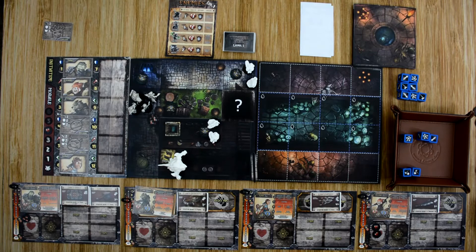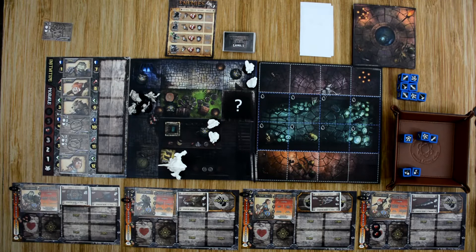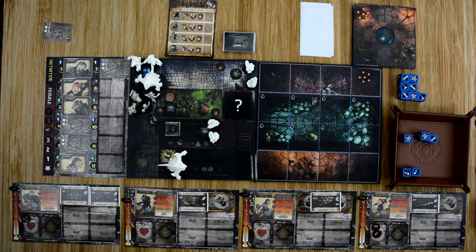That bumps Finn into second level — he's the first hero to do so, so all other heroes gain one experience. We then spawn one enemy card because of the icon there, placing it at the spawn point closest to our hero. We get two grunts and another brute. The brutes are already on the track, and since there are no grunts currently, they'll be added to the bottom of the initiative track.